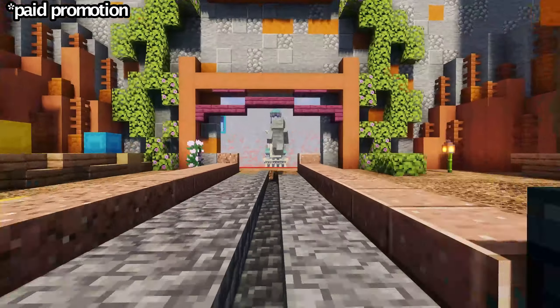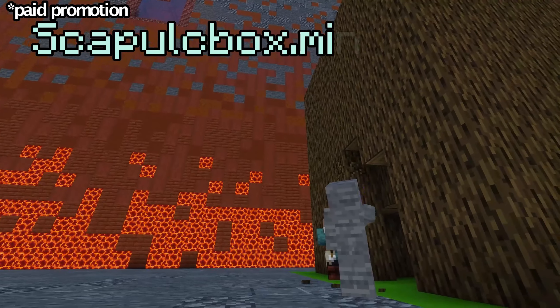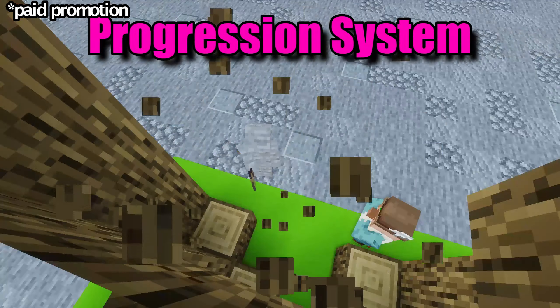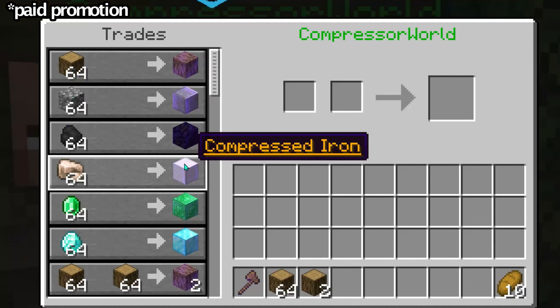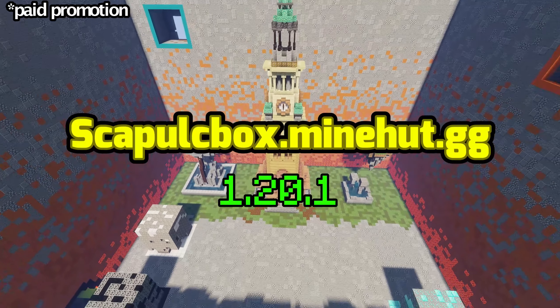Before we continue, a quick word from the sponsor of today's video, Skapulkbox, on skapulkbox.mineheart.gg on Minecraft version 1.20.1. Skapulkbox is a box Minecraft server with a progression system, custom worlds, PVP, and a lot of unique items that you unlock as you progress. Join now on skapulkbox.mineheart.gg.